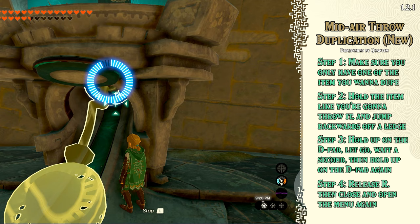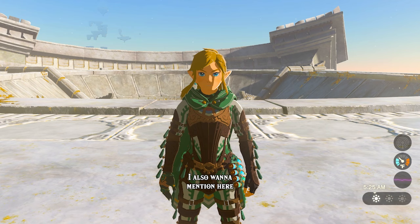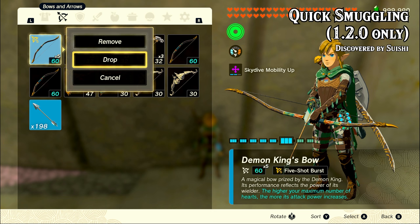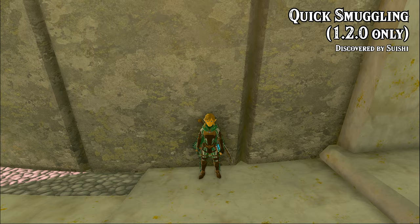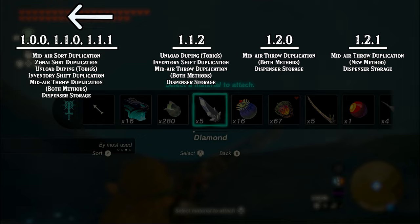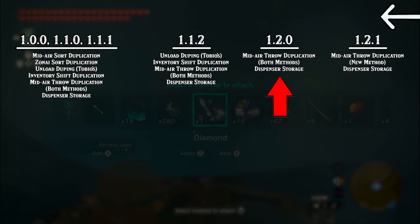So this is basically just a slower and more difficult version of mid-air throw duplication, which is pretty unfortunate. The good news is dispenser storage still works in 1.2.1, so we still have limitless item and ZoneEye device duplication — it just sucks. I also want to mention that glitches work in previous versions 99% of the time. The only major glitch that only works in one version is quick smuggling, and that's in 1.2.0. So if you're in version 1.1.2 and wondering how you can duplicate ZoneEye devices, you can just do 1.2.0's mid-air throw duplication glitch to duplicate the capsules.